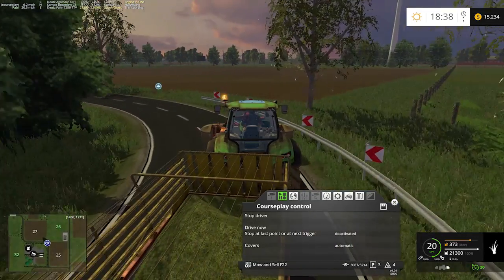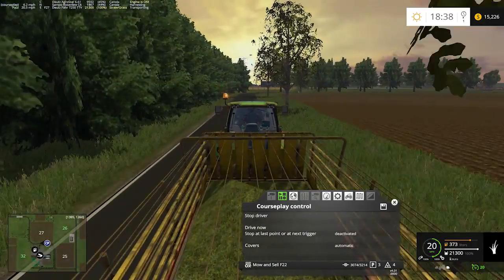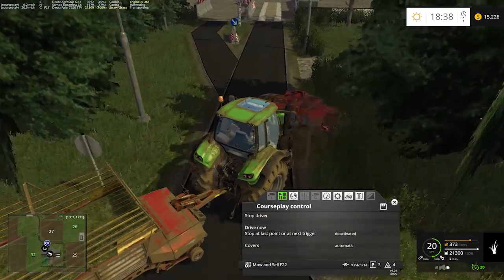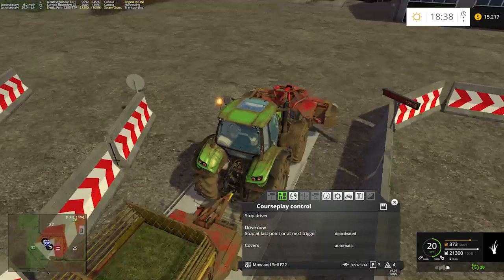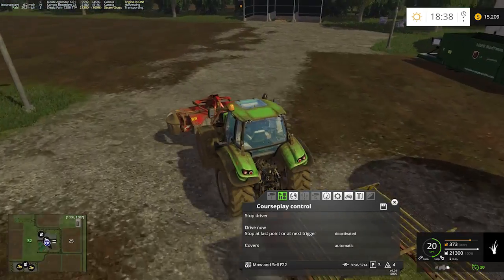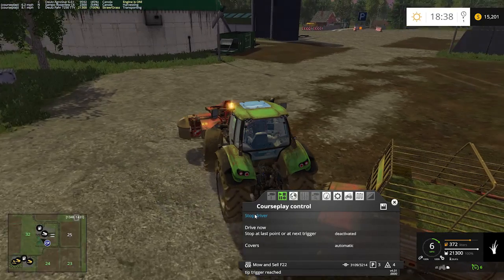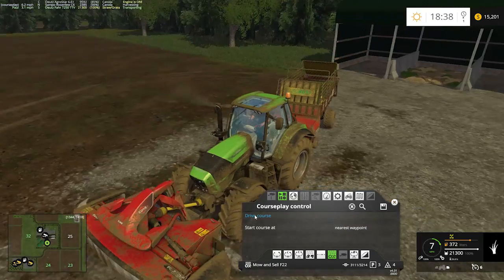Today we'll harvest field 8 — our canola. Off camera I'll probably also harvest field 49 and get that canola done and into the silo bunker. When we come back tomorrow we'll be able to harvest our barley, get some straw, which will give us the ability to make some total mixed rations. That means we'll be ready to get some cattle and start our dairy farm — looking forward to that. Tomorrow will be a fun day.